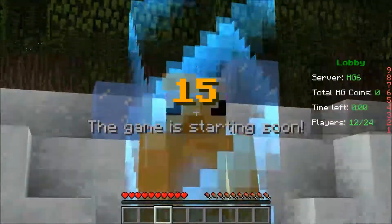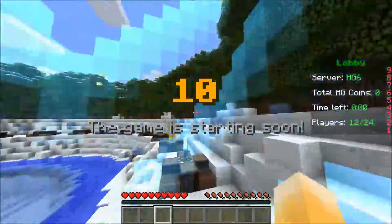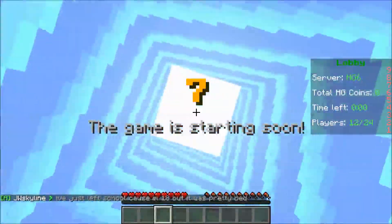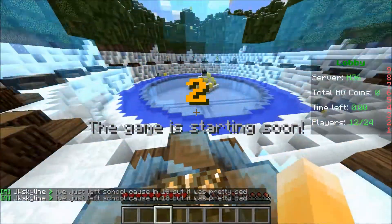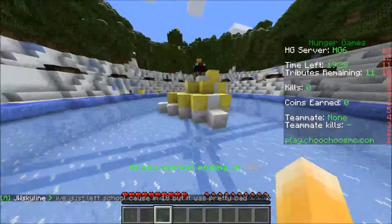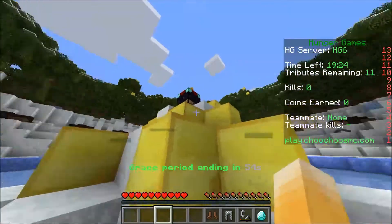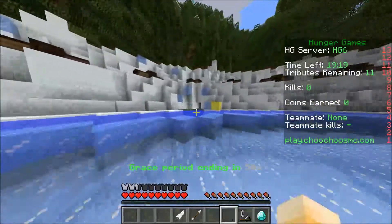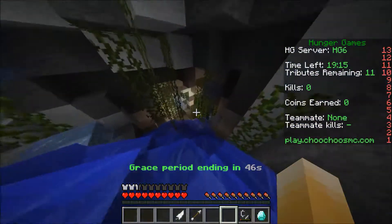Hello everyone and welcome back to another Minecraft Hunger Game. Today we're playing on the map Jurassic Lights Out. We haven't been playing on this map for so long — it's always been Gunslinger. I'm using the default texture pack at the moment because I think the lag problems at the start of games are caused by the texture packs I use — they take up quite a lot of memory. But we should be good and get to our chests really quickly.